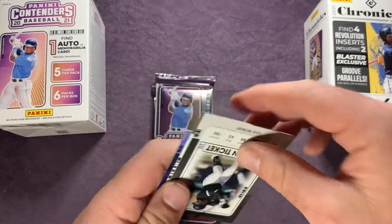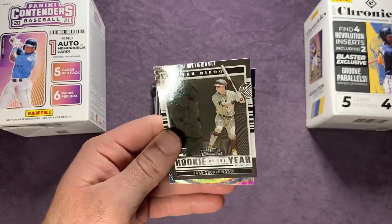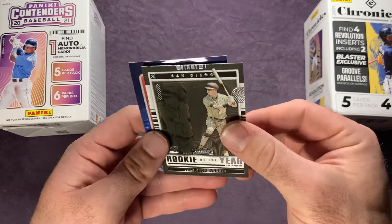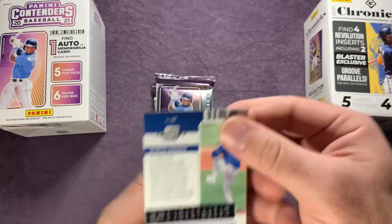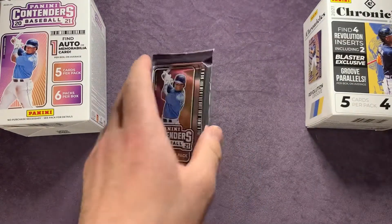Behind there we have a green Luis Robert — not bad, rookie of the year — then Jake Cronenworth, and our wave card is a Marcus Stroman on the optic wave. Pretty sweet.